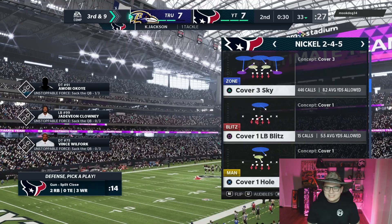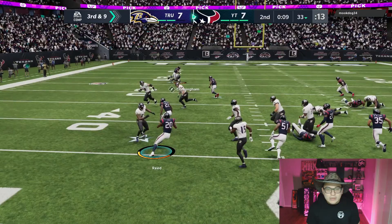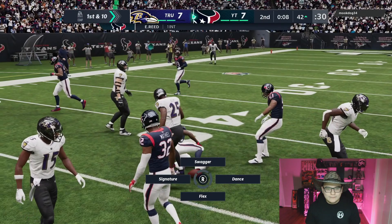39 — turnover time! This is probably a screen — let me pick six it! Ed Reed, man — take it back! Put us in field goal position. Kareem Jackson with that nice block. We have eight seconds to get in field goal range — we can do it. I told you guys about that Ed Reed, he's a freaking beast.